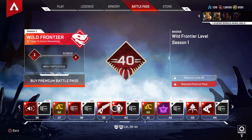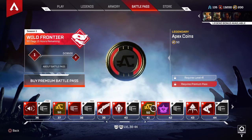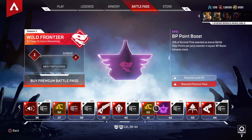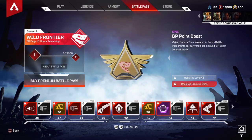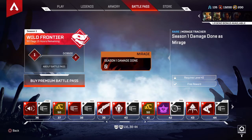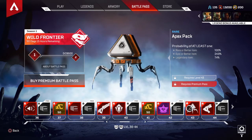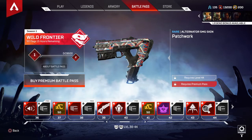You also get the tier 44 badge and the Season 1 damage done as Wraith tracker. Tier 41 gives more Apex Coins — they should make it 100 like Fortnite. You get a 5% point boost similar to Fortnite. Season 1 damage done as Mirage tracker. Another Apex Pack — I like the free Apex Packs. Patchwork skin for the Alternator.